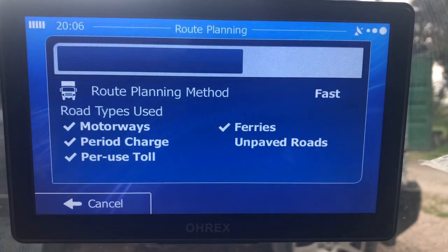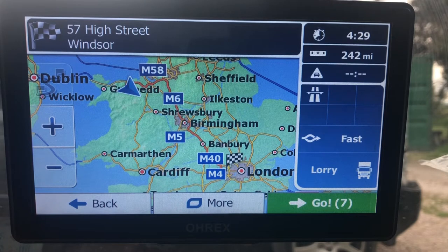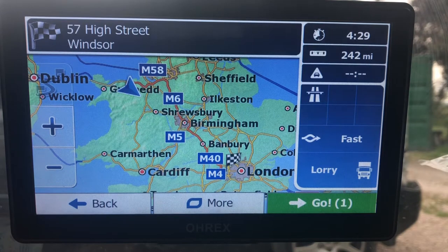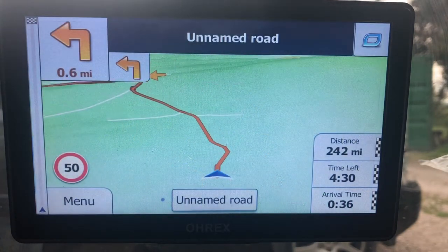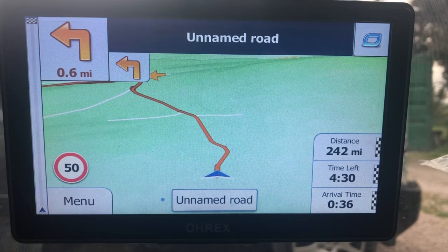Press OK. It plans the route really quickly. It comes up with all the details — it's calculated the route from where we are to where we're going. It counts down 5, 4, 3 to starting the route. We'd reach it at 4:27 in the morning. It's 242 miles, 4 hours 30, and we'd arrive at 36 minutes past midnight. The speed on the road we're on is a 50 mile an hour limit, and in 0.6 of a mile we're turning left.